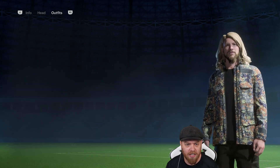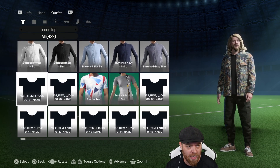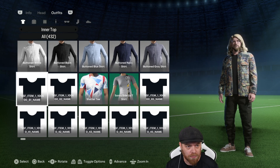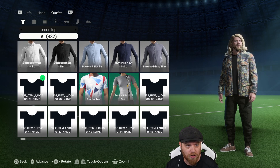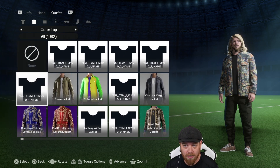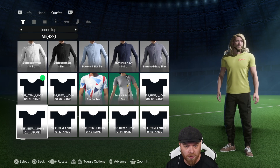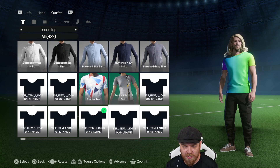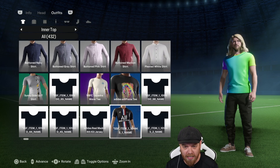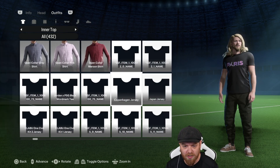We can now see that there are 432 inner tops available. Some of these won't have mini graphics and some aren't even fully released yet — they're just placeholders. The best way to check them is to turn off the outer top first. Then you can start playing with some of these options. There is a lot of variety here to make your manager look unique.